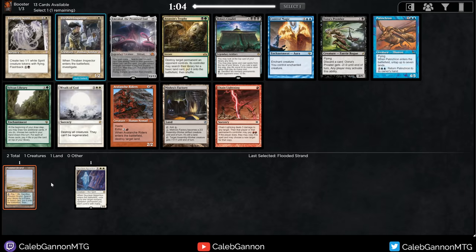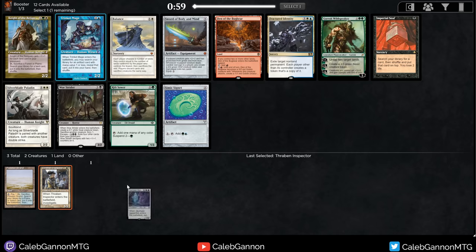Karakus is also a good consideration, but I like staying open a bit. Here we can take Thraben Inspector - just a good card, never feels bad to draw or play. Sylvan Lever is good. Lingering Souls, Wrath of God - I like those. Factory is interesting too, but I'm just going to take the Thraben Inspector.